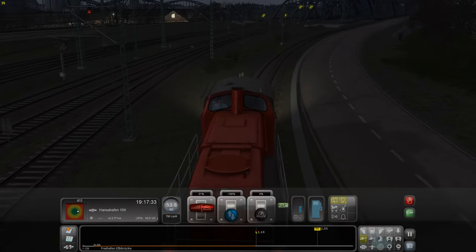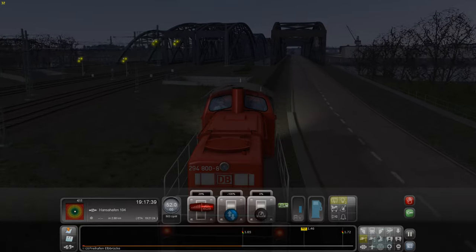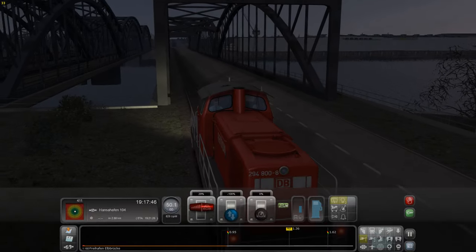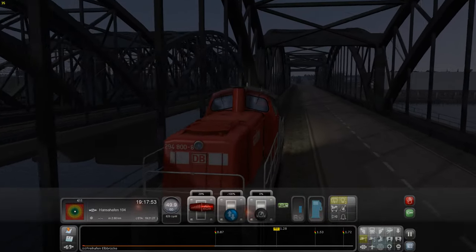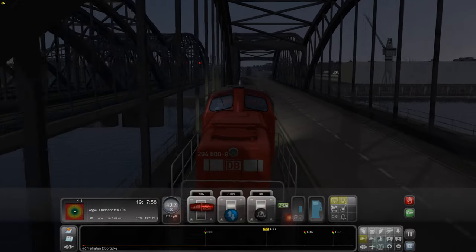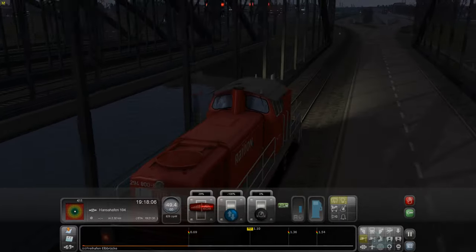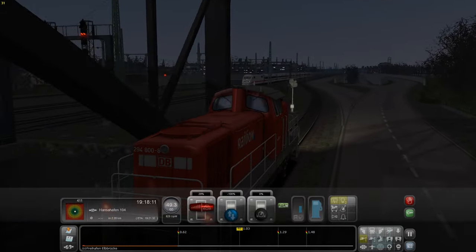Wir fahren hier gerade weiter. Wir haben ja grün, aber wir dürfen nur 60 fahren. Auf Hochgeschwindigkeitsstrecken kann man bis zu 200 kmh fahren, mit dem ICE 2. Mit den anderen ICEs kann man natürlich schneller fahren, mit dem ICE 3, auf anderen Strecken von München nach Augsburg. Ich werde euch das alles nochmal zeigen, wenn ich dafür weiterspielen darf. Er fährt sozusagen blind, wie ich am Anfang.